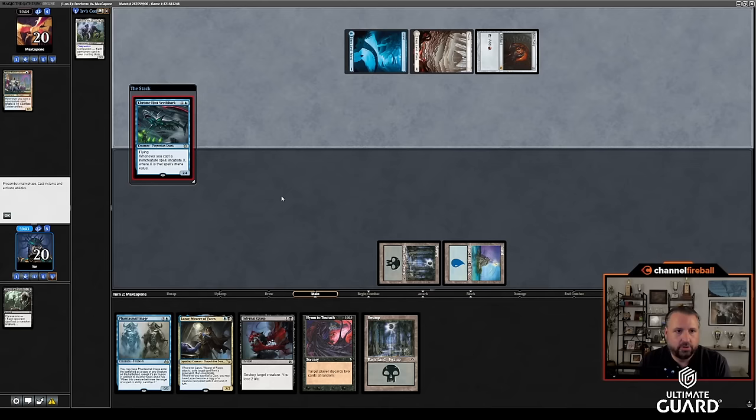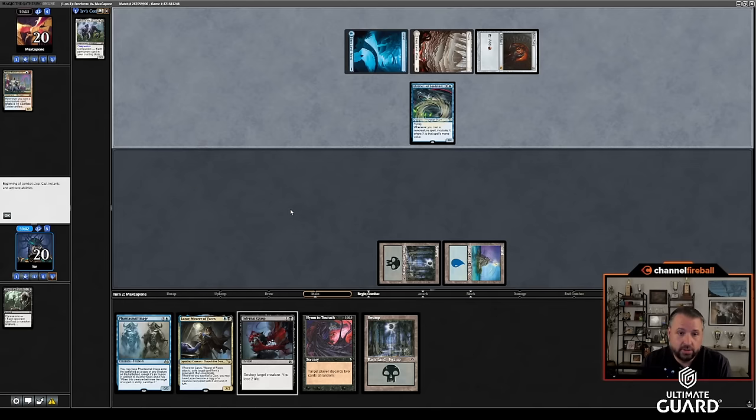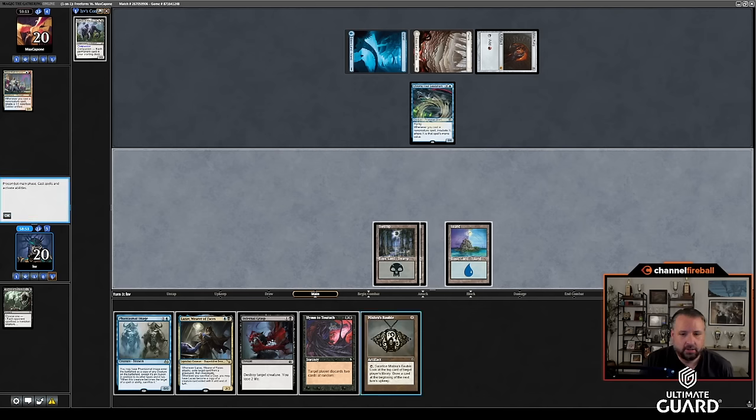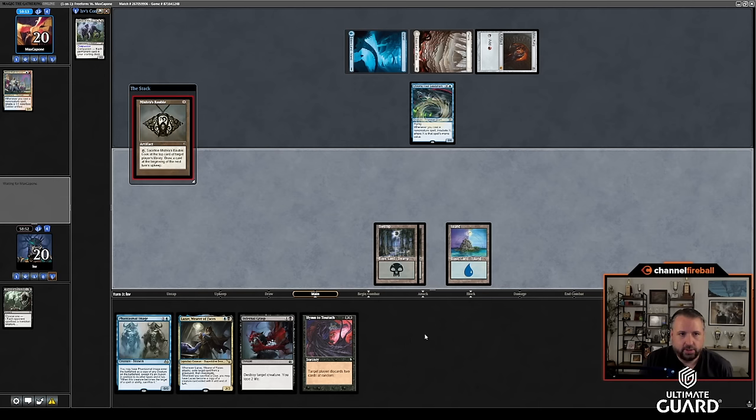Alright, that's gone. Now I'm going to probably settle for a turn-three Lazav. I could also kill the Chrome Host Seed Shark. I'll kill that too. Oh man — if I draw Mox here, because I wanted to go Mox, Image the Chrome Host Seed Shark, and get value. Mishra's Bauble. I'm going to Infernal Grasp the Seed Shark, but I'm actually concerned about Force of Negation. There aren't that many spells Max has. I think if I get my Infernal Grasp forced it's just so bad. It feels like it's thinking about forcing the Mishra's Bauble because of Lurus. I'm going to upkeep this — not a play you'd normally make, but I think this is fine.